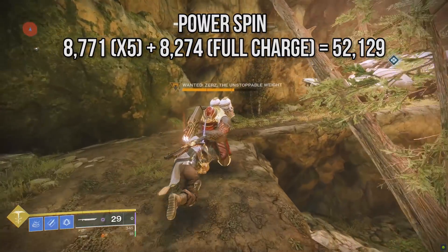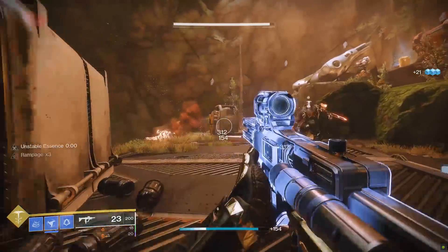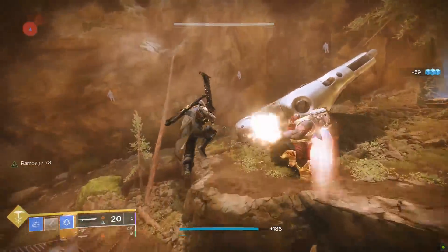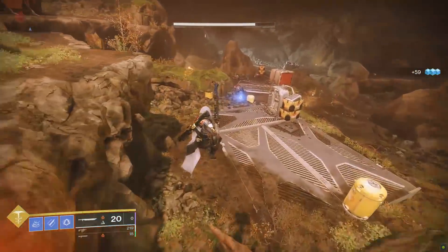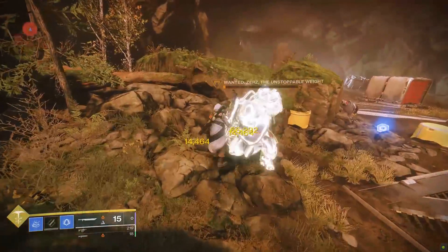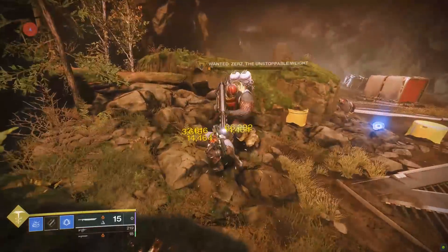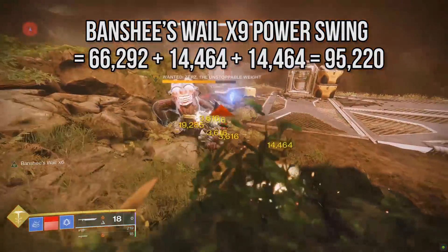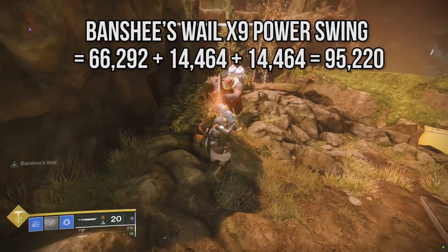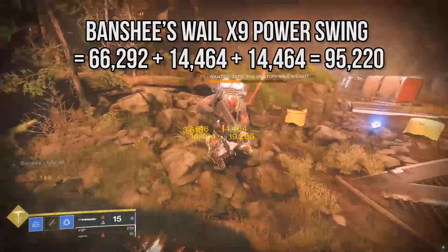If you compare the first strike power swing of both weapons, Guillotine's heavy attack hits harder right out of the gate. But if we look at x5 Whirlwind Guillotine's spin, we also have to look at a full Banshee's Whale heavy attack. Warning: the following numbers may frighten small children. With just three revved light swings, Lament hits x9 Banshee's Whale, delivering the spinning overhead power strike. The heavy attack alone at x9 Banshee's Whale does 95,220 damage overall — that's a hell of a lot more than Guillotine's x5 Whirlwind heavy attack, which was around 64k.